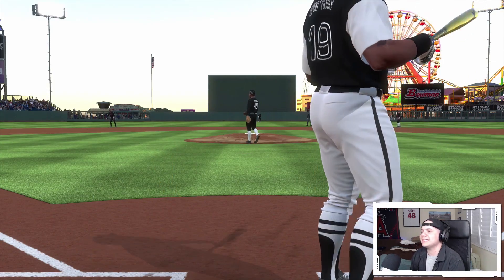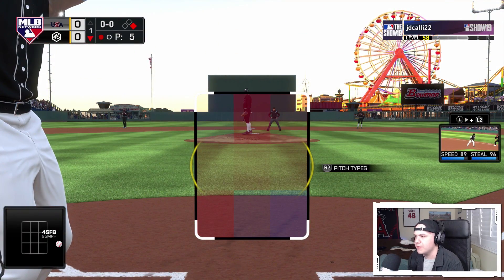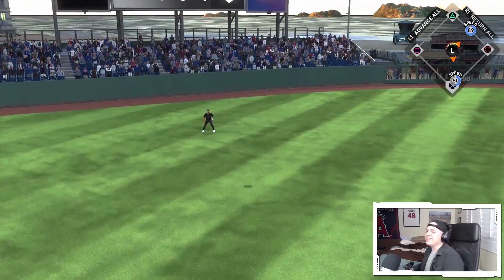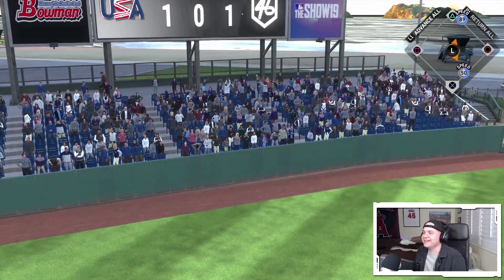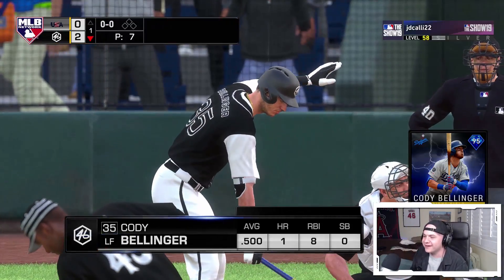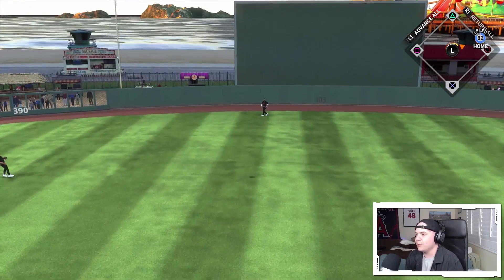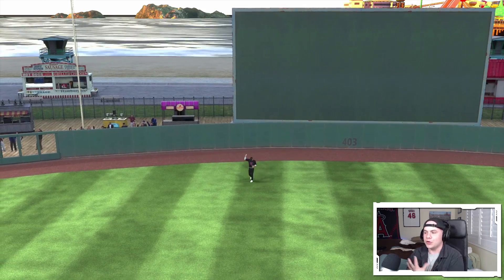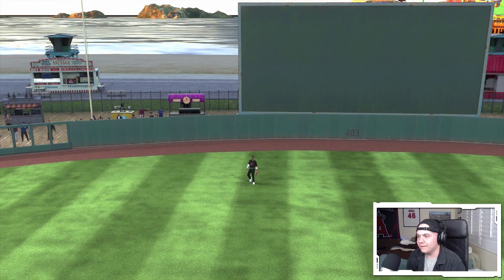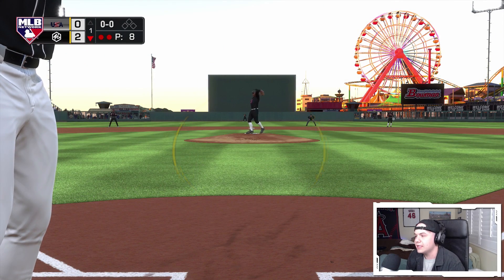Why is everybody hitting Tony Gwynn lately? He got hit in the last game too — leave Tony alone, let him swing the bat. Bautista — yo, it should just be a meme at this point. Jose Bautista is so good it's not fair. Have you guys seen anybody perform better with a card than I do with Jose Bautista in ranked seasons? Is there a card that you just can't miss with?